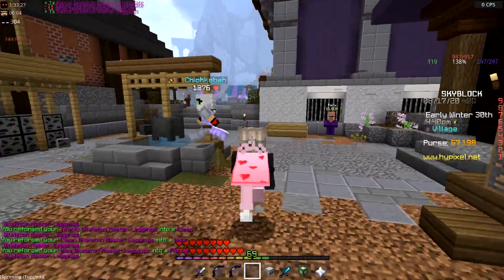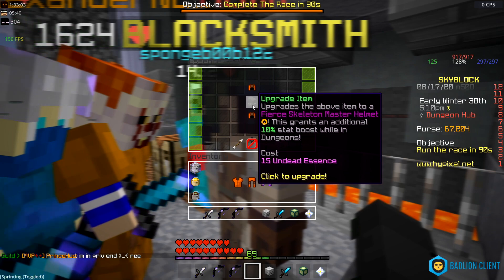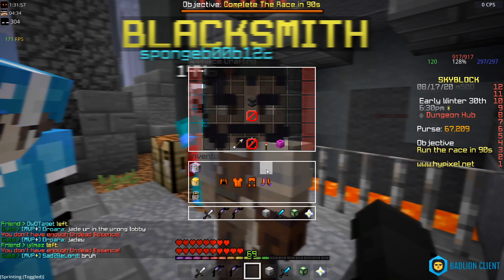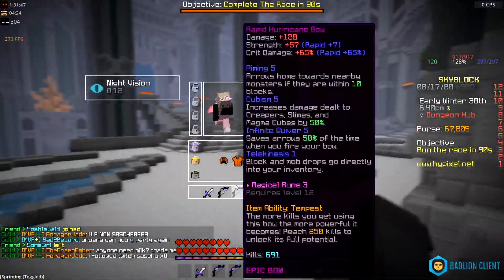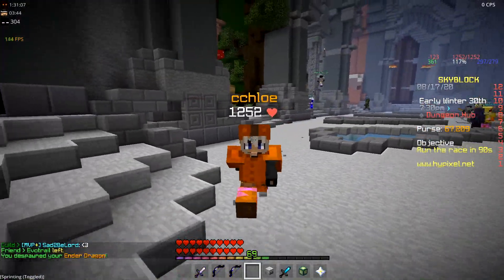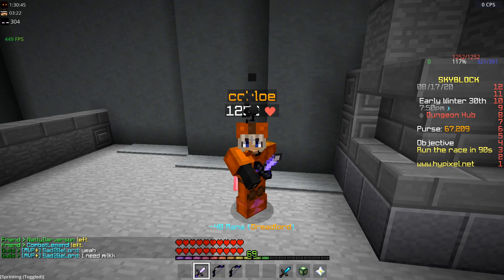I'm going over to the reforge station to make the non-fierce pieces fierce. Got the chestplate and leggings to fierce — so we have a full fierce skeleton master set. Now I need to go to the dungeon hub to upgrade the pieces using undead essence. If you don't know how to get undead essence, click the first link in the description. I got three pieces to five star and one to three star. With this armor set we have 1,252 health — equipping the skeleton pet too, I think we're ready to go.